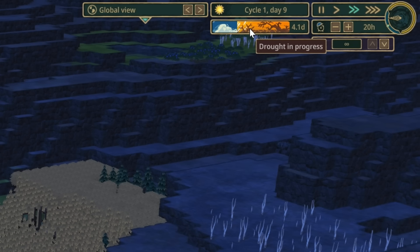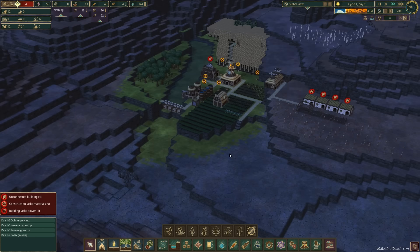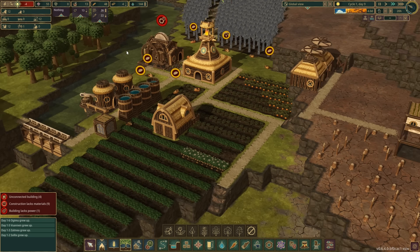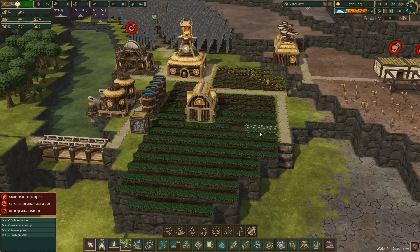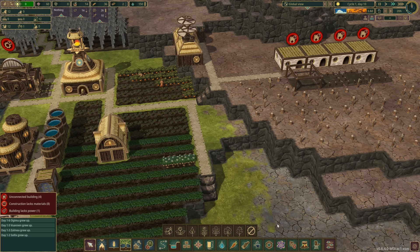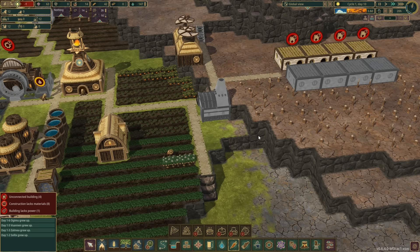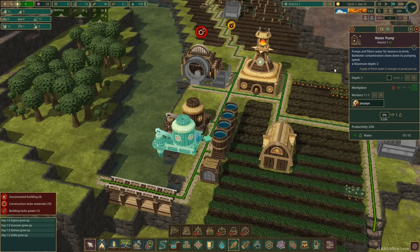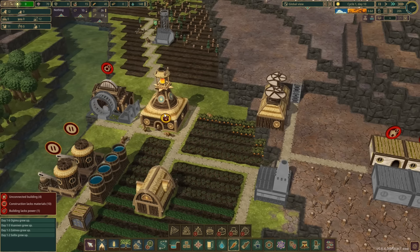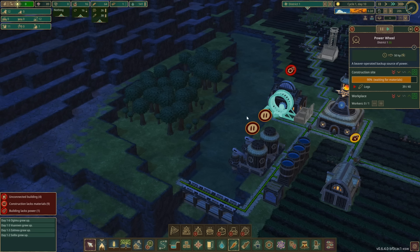The drought has started — a five-day drought. We've got four days left. We're doing great on water. Food: we've got 33 food, and we're bringing in potatoes. If we're starting to harvest potatoes we need to do something with those — we're going to put in a grill. There's a nice little corner for it. These pumps need to not pump during the drought, so let's pause both of those — that frees up two people, back to four workers. We just need one more log to complete the power wheel and then we can start producing planks.